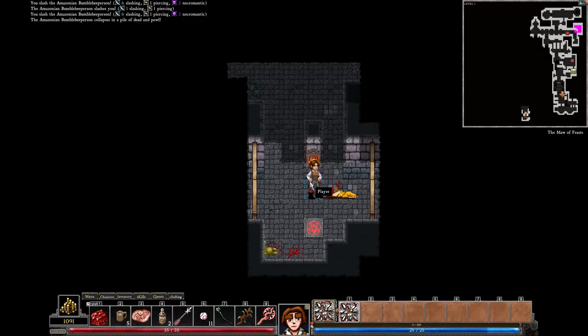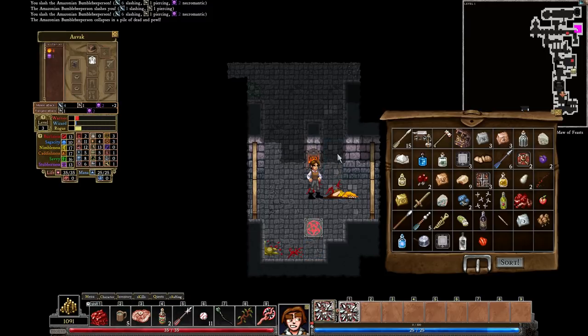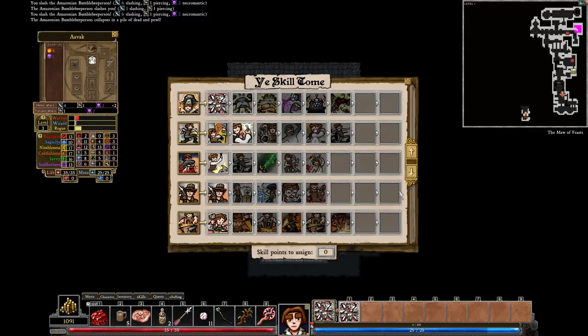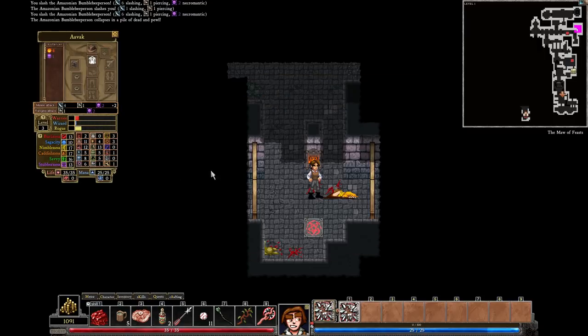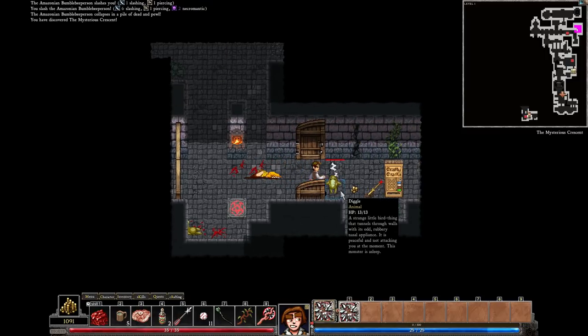What did that actually give us on my character sheet? It was trap site and nimbleness. Well, hopefully we can now move through doors a little bit easier than having to break my legs kicking them.